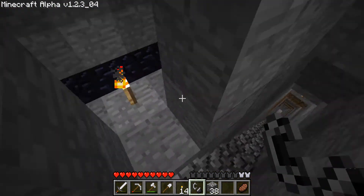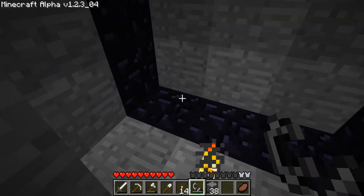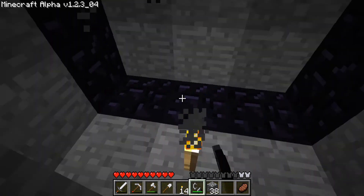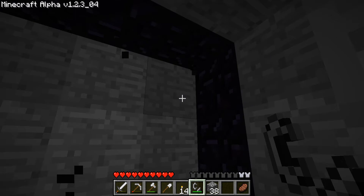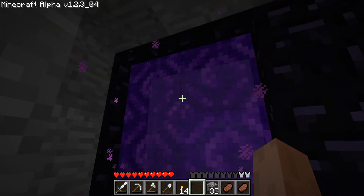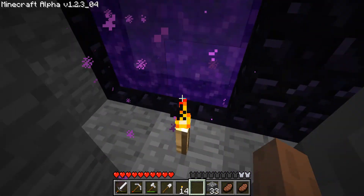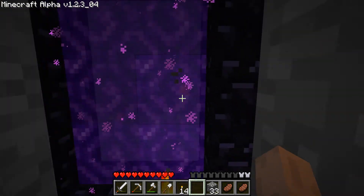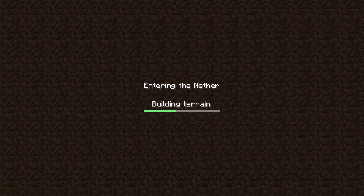How do you light these in this version? I guess I have to do some research. As you can hear, the nether portal is now lit. It turns out that in these alpha versions you need the two-wide version, which sucks a little. But let's go through — entering the nether. Building terrain, simulating.